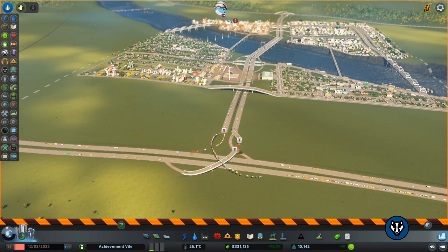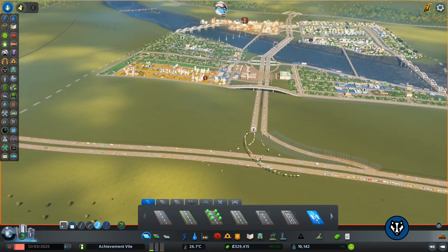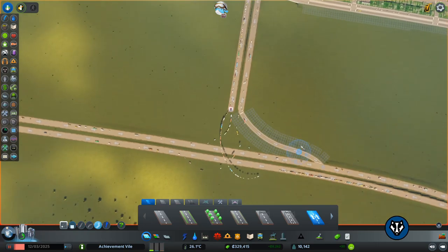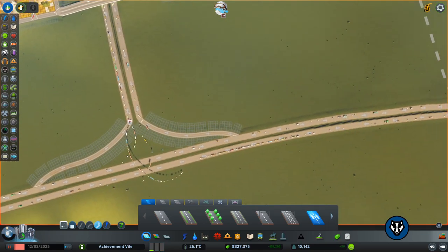First things first, pause it and then we're going to delete all these roads — they are no longer needed. Now I'm going to use the normal roads because you get better results, and have it come off at 45 degrees. I'm going to bend it around so it's almost in line with that, and then have it slowly and gently join — a nice sloping thing. Then coming off 45 degrees again, add that bend down and slowly join so they look roughly the same.